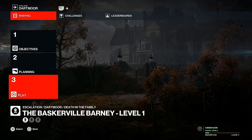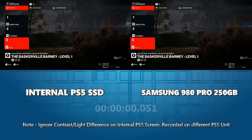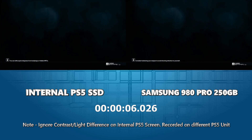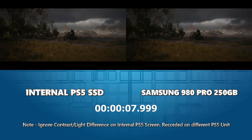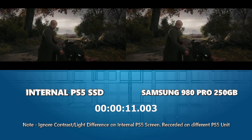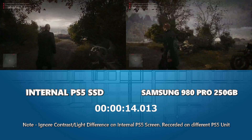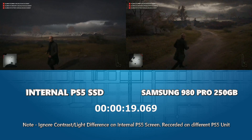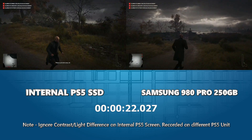This way we only test elements of the games as they compare internally, with little to no network or internet connectivity causing delays. Let's make our way into the Baskerville Barney — we're not going to play the whole level, just check out the textures a little bit. Going in three, two, one. As you can see top left is the internal SSD loading the game, and top right is showing the Samsung 980 Pro. We're rotating the camera to get a good look at the surrounding environment.